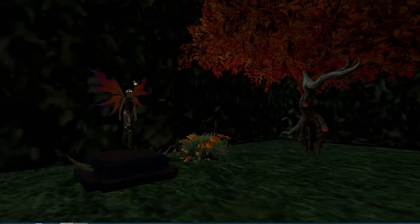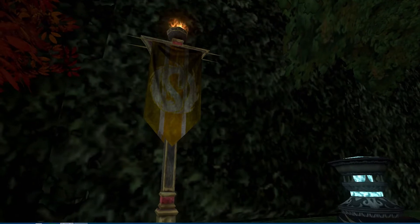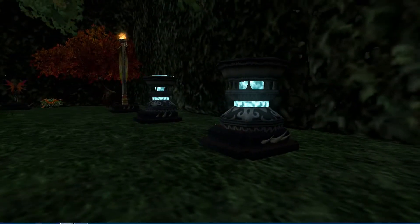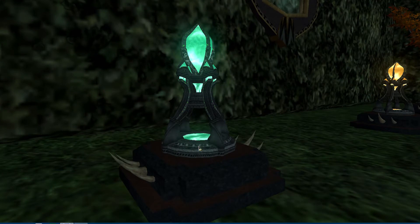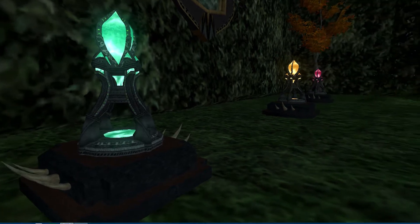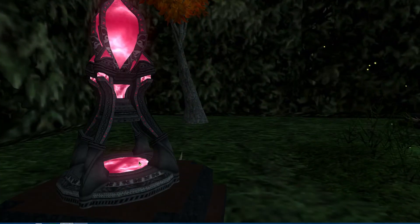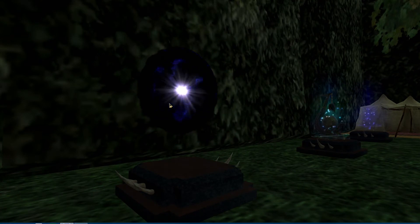Here is the druid ring. Here is a flag that takes you to Sky Shrine. Some whisper columns that take you to some of the new zones — can't remember off the top of my head where they actually go because I didn't actually get them and I rarely ever use them. This one takes you to Obol Plains — it is a spirit anchor. This one takes you to Eidolon Jungle, I think. And this one takes you to Vesper Isles. This takes you to an old Shadow Odyssey zone.